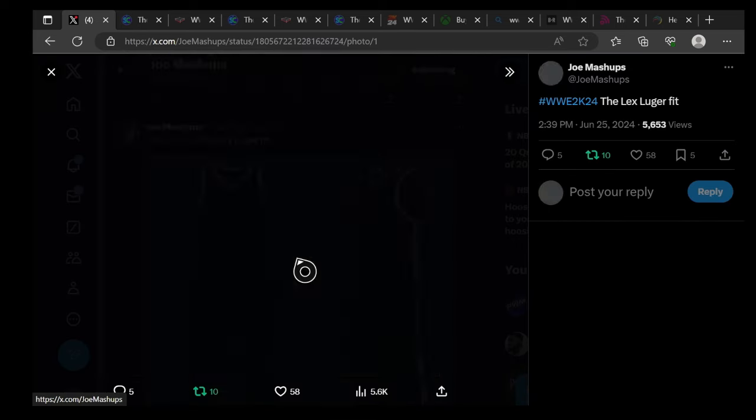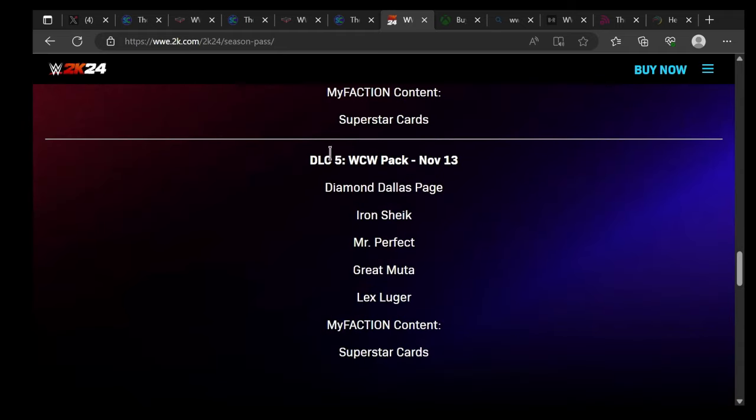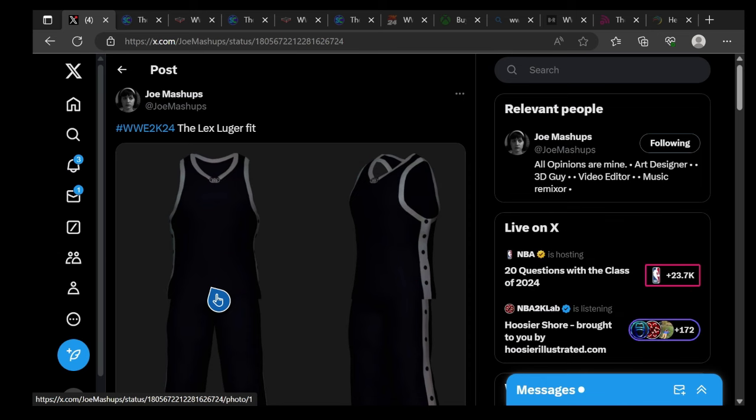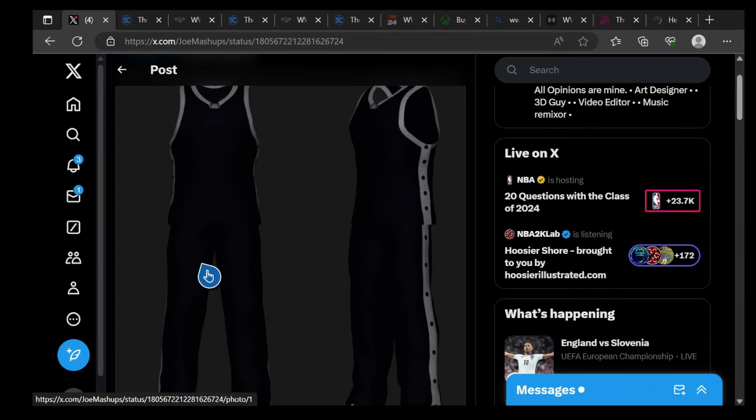Next up we have the Lex Luger fit. They went with blue and white, which is an interesting choice — I guess blue is their top color now. Looking at the Season Pass for 2K24, these are DLC Pack 5 leaks: Lex Luger, Great Muta, Mr. Perfect, and Jay Cargill. Jay Cargill was the city pack too. That pack comes out in November but there are already more leaks — it's still July and the pack doesn't even come out till November.